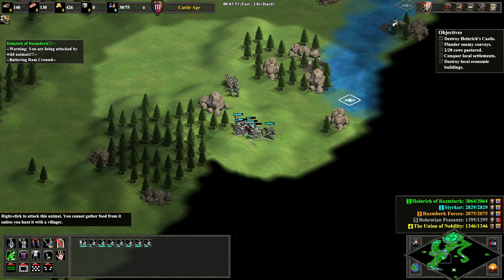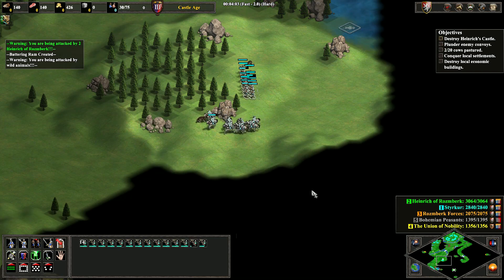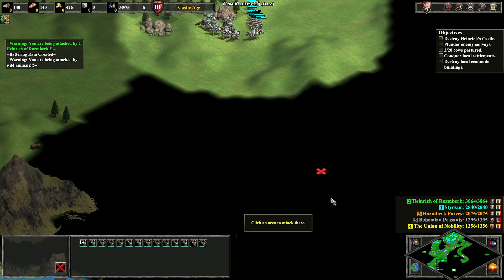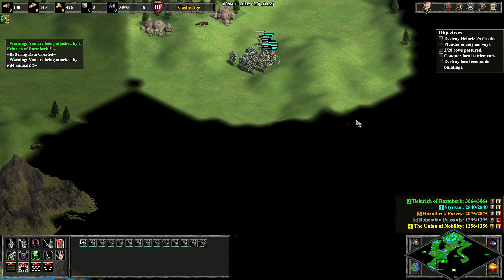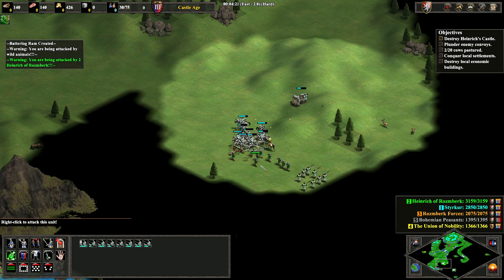We have one more fight coming up here — it's the same thing as before, just fighting against pikes, crossbows, and a scorpion. We'll dive in, kill the scorpion, and then when the pikes come we'll run back to our crossbows and use them to whittle down the enemy numbers.